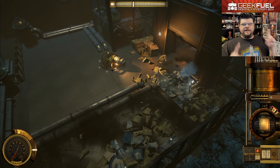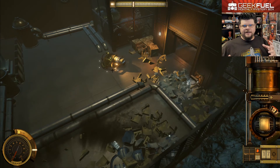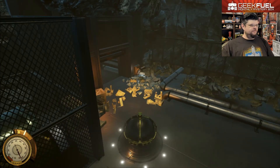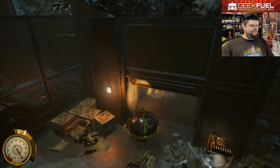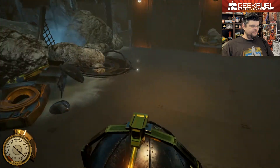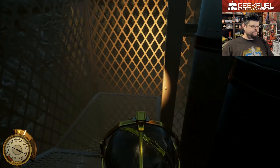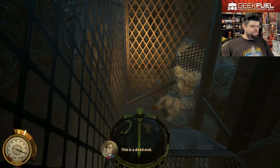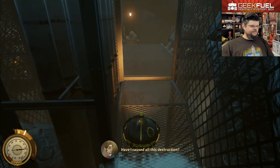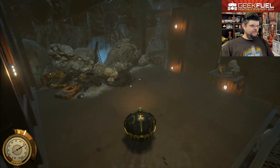You're using A and D to go back and forth to move the turret, and I think it moves a little too fast. Maybe I don't know how to do it, but there should be a way of making more fine-tuned adjustments. I guess I'd have to play with it — there was nothing in the tutorial about that. It just seems like it jumps too easily and it's hard to make fine adjustments. That's a dead end — come on, get up there.